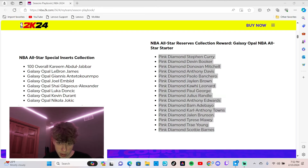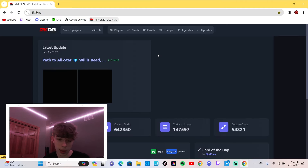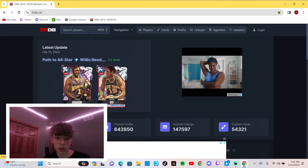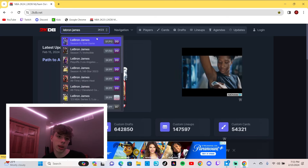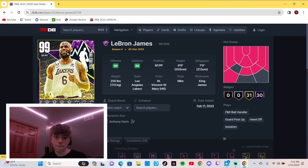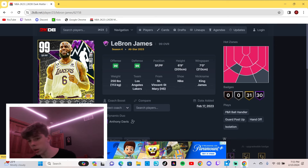I'm just gonna show y'all what we got last year on all-star break. This is 2K23 - we got this LeBron James card and also another LeBron James card, the first dark matter, along with Giannis. Giannis was really good, LeBron was pretty good. Obviously the pace of things last year and this year are way different, but bro, just drop the opals - we don't need a hundred overall.